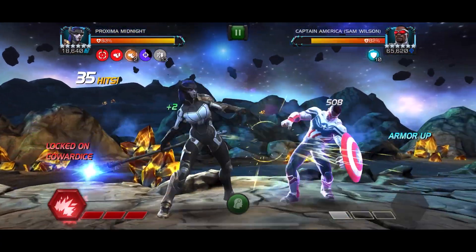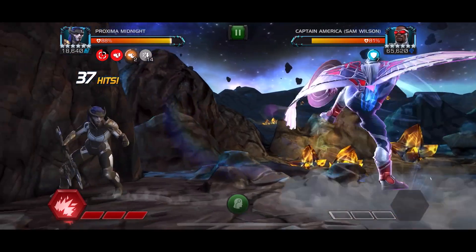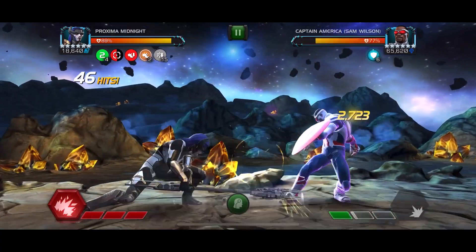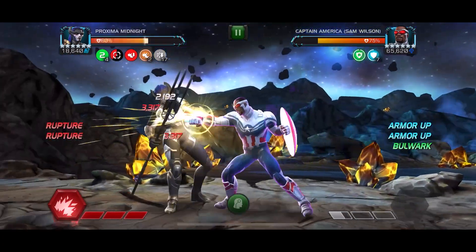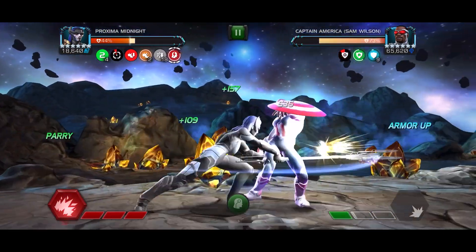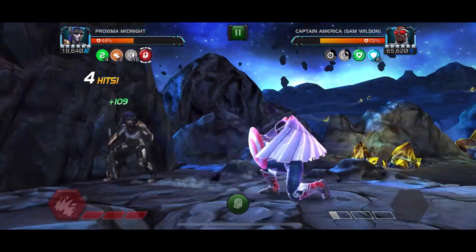Kind of the same thing that you would use with like warlock versus a Penni. You can get the hits while under the stun. So here we get two prowess off by completing that mission. Now I'm going to try to get the intercepts. That one did not work. If you hit into the block, you will get that concussion, which can give you some willpower healing.